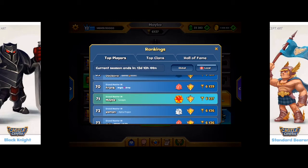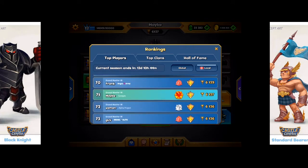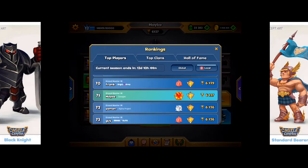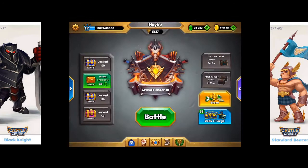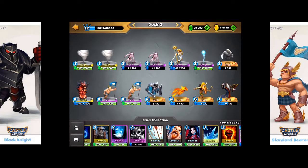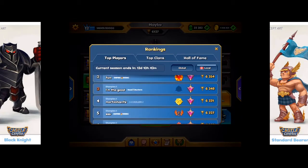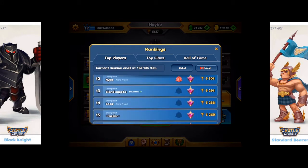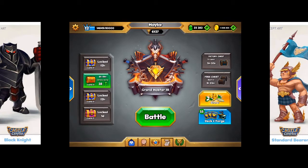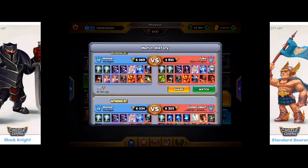Hey guys, today we're gonna do a short video about a glitch that I encountered playing the necromancer deck. We're sitting at 71 global, and of course that's not boosted. I was thinking that maybe at the end of this season I'm gonna try to boost and see how far we can make it — my goal is somewhere around 76.7k. We'll see if it's possible.